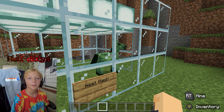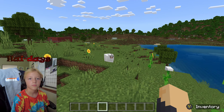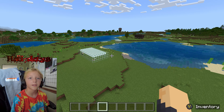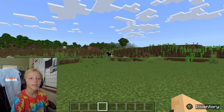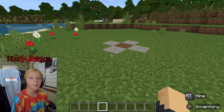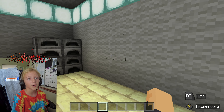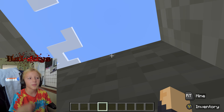Down here we have a baby zombie horse named Flash. Next there's a structure with all the cats in it. This bunker is still pretty cool. Comment down below if you liked it.